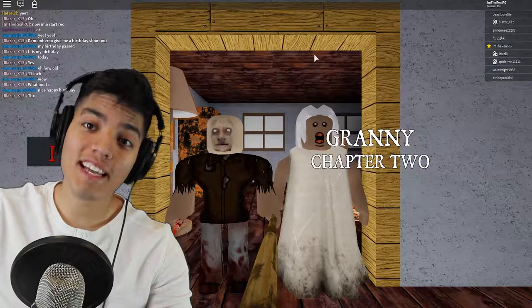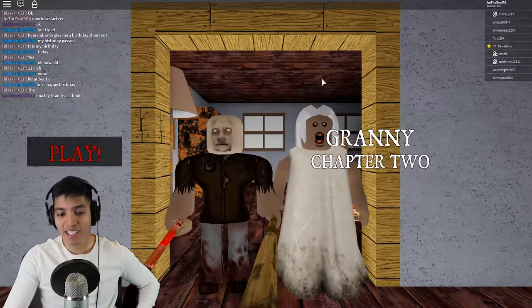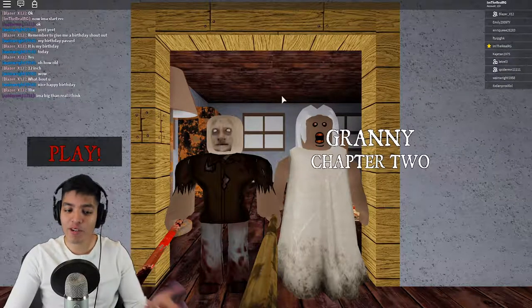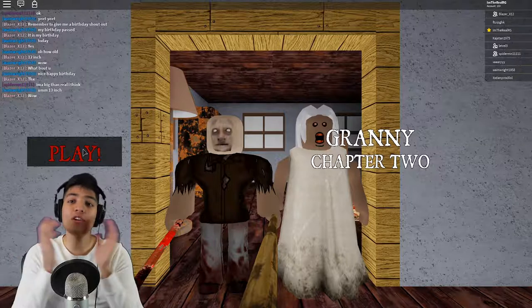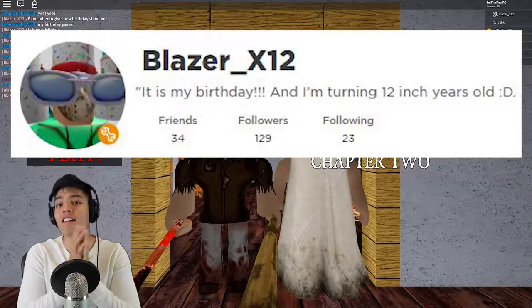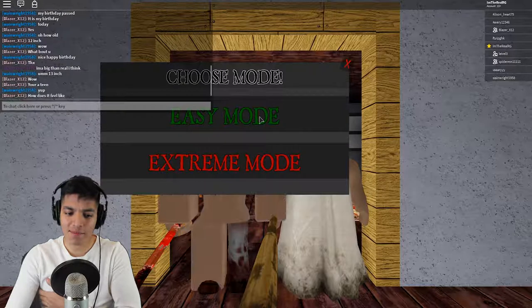Hey guys, Realistic Gaming here, welcome back to another Roblox video! Today we're gonna be playing Granny Chapter 2 on Roblox. They kind of look alike to the real granny and grandpa — I don't know about grandpa though, he looks like a potato. Let's go straight into this game and see what it's about. I want to give Blazer a birthday shout out — it is his birthday, I wish all your birthday wishes come true. Let's begin on easy mode since it's our first time playing.